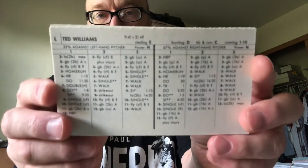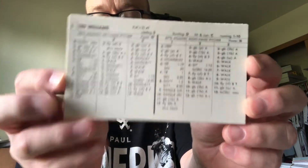The third team with perforated edges is the Boston Red Sox. Here's a look at Ted Williams' perforated card. The fourth team with perforated edges is the Milwaukee Braves.